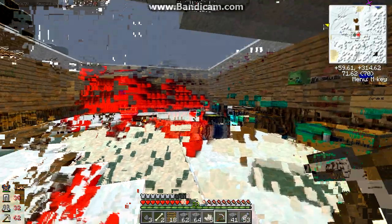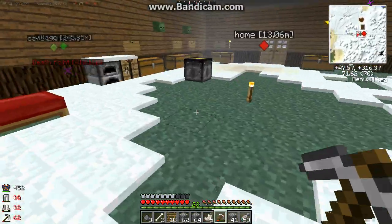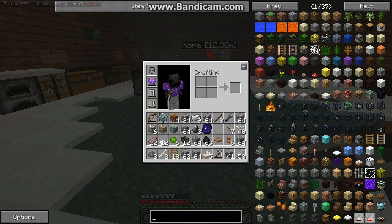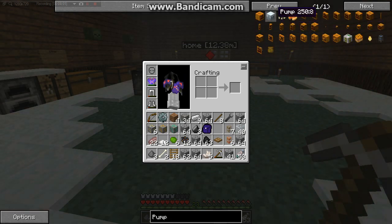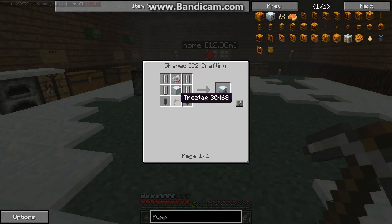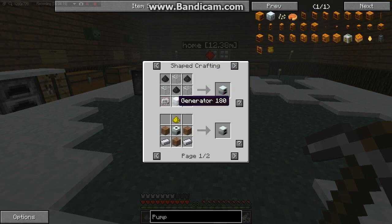I'll work out if I can get oil, because if I can get oil I can get fuel, and then I can get combustion engines. I'm basically missing gold and that's it. For the oil I need a pump — which needs a tree top, which is wood; empty cells, which are tin; a sheen block, which is iron; mining pipe, and an electronic circuit.